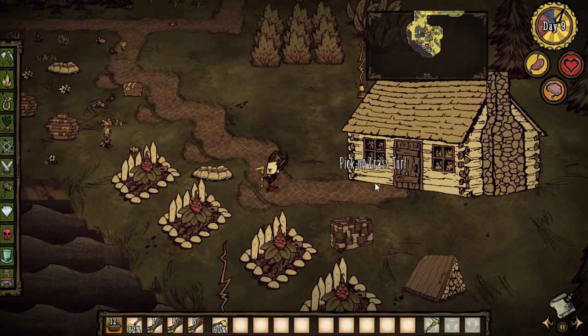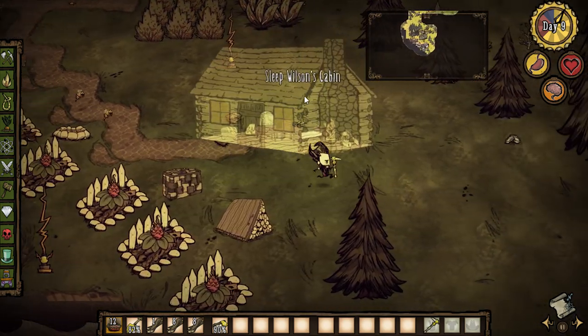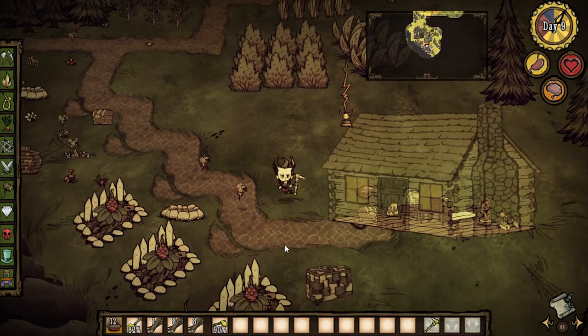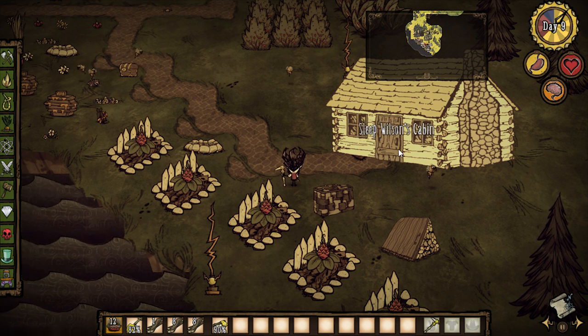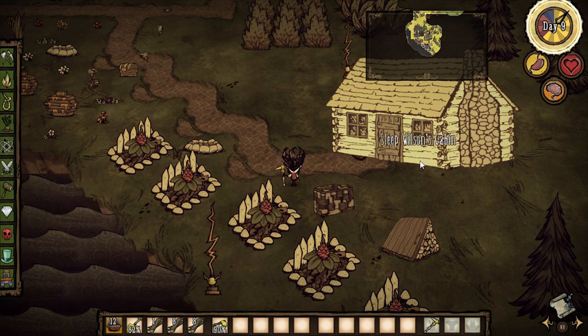Hey everybody, it's your boy Celery Stick. Check this out - this is Wilson's Cabin! This is afro1967, he's made another awesome mod. This mod is really cool, it's like a super souped-up tent cabin arrangement. This cabin is super steep, but check this out.